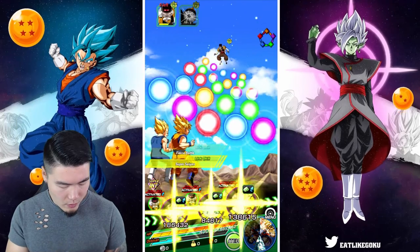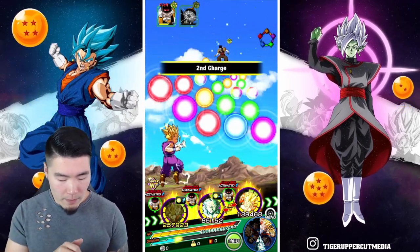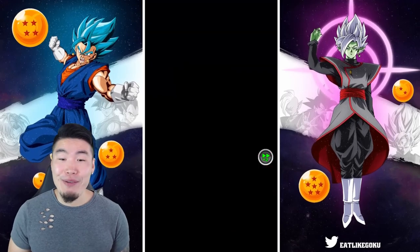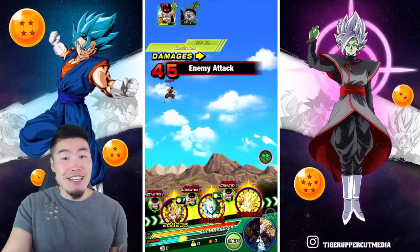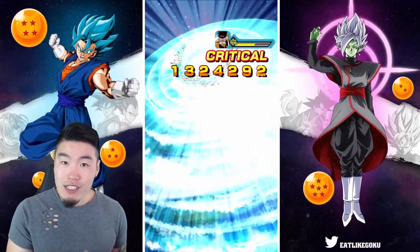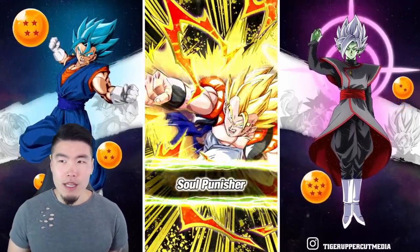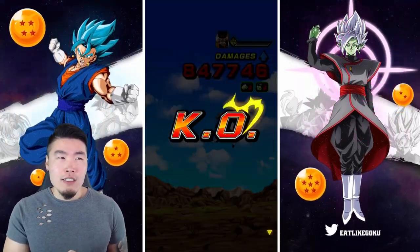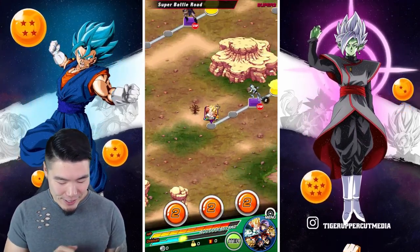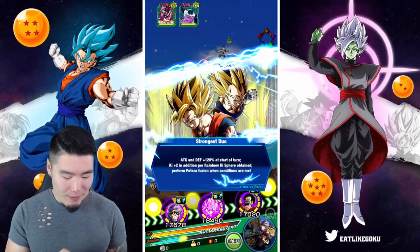Vegito should be able to tank this no problem. I forgot how easy the original super battle roads were. To be fair, the team is quite OP at this point compared to when the stages first came out. When the original super battle stages first came out we didn't have a lot of these units. Was LR Vegito even out at that time? I don't remember. Obviously Vegito helps a lot on this stage, and then there's the Hercule that wasn't available - who is obviously the MVP of this team. I feel like we're a little bit spoiled these days.